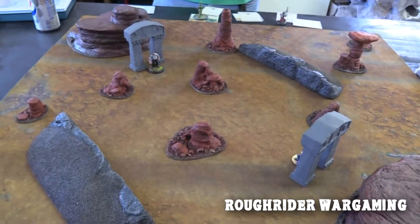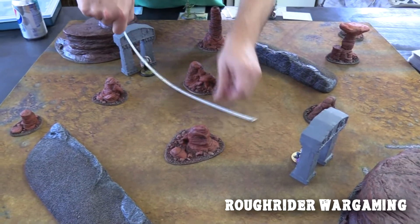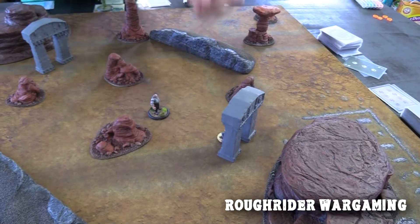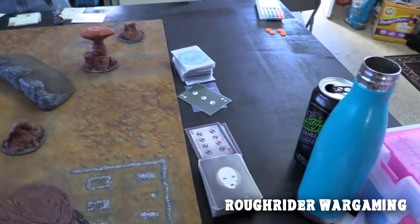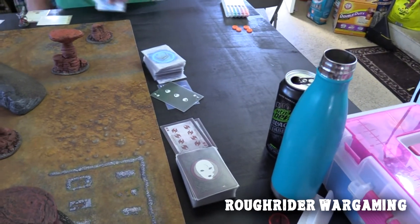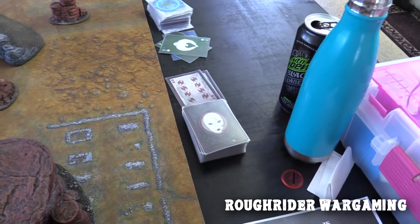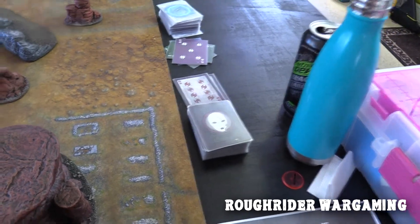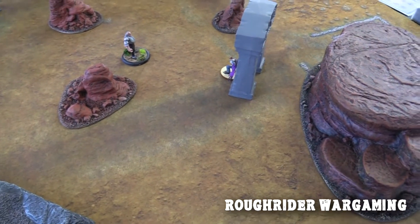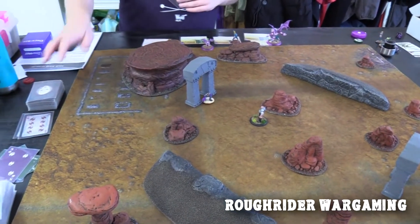Mr. Graves is going to double walk - we pre-measured this - right to about there, just within six inches. Mr. Graves will use Keeping the Peace. I need a five of masks - it goes off. Models in range can't charge; they must pass a target number 13 willpower duel.